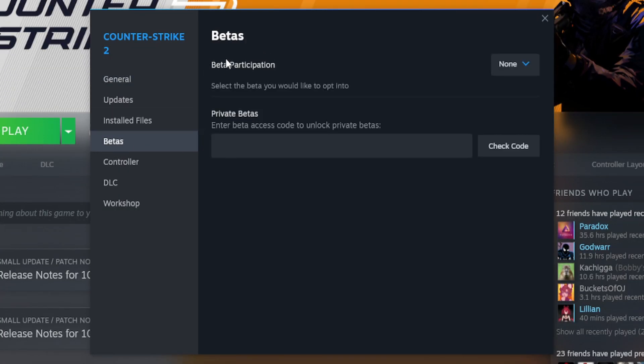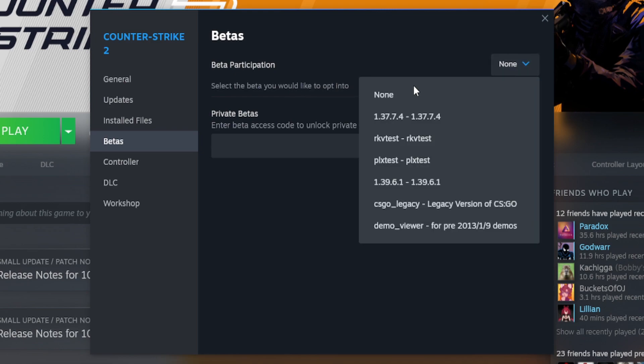From here, you just click on Betas. Where it says Beta Participation, it says select the beta you would like to opt into. Just click the drop-down box here, and we can join a few different versions. We have all these test versions, we have the demo viewer, and then we have a new option called CSGO Legacy. This is the Legacy version of CSGO.